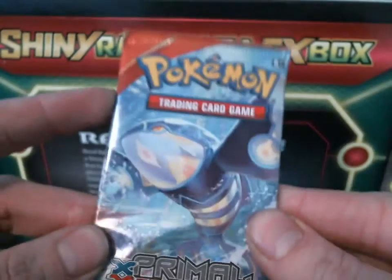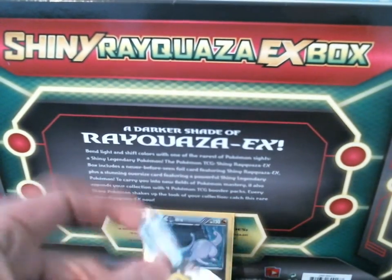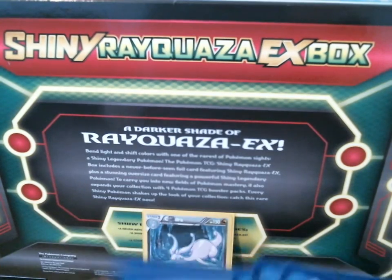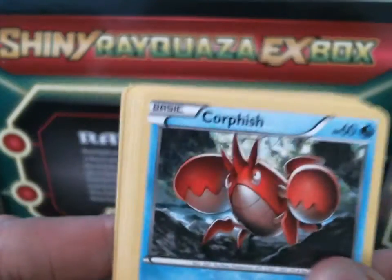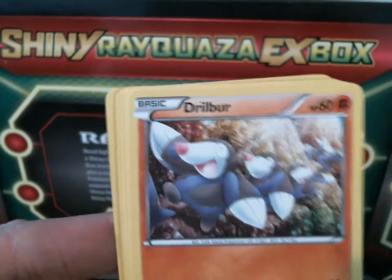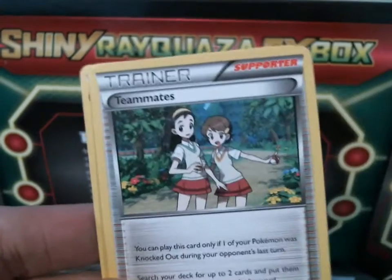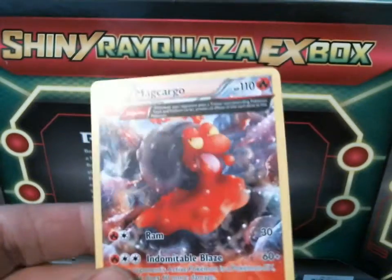Next up is Primal Clash, which I need quite a few cards from yet. In this pack we have Ikorfish, Meryl, Shroomish, Drillbur, Metatype, Weakness Policy, Freshwater Set, Teammates — quite a few trainers in that one — Mr. Mime Reverse, and a Rare Makargo.